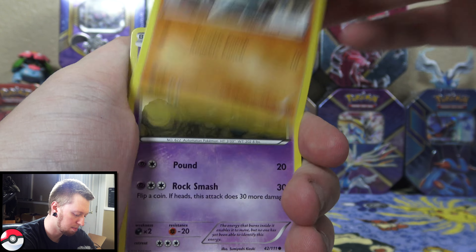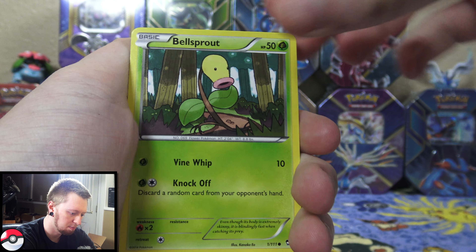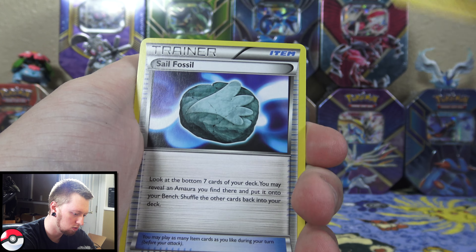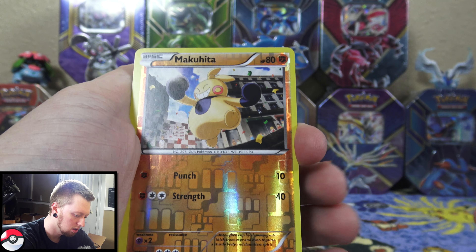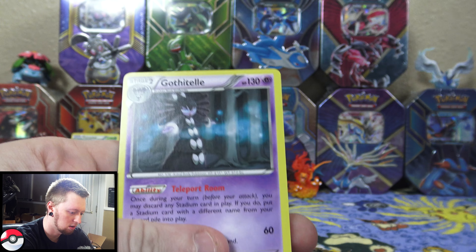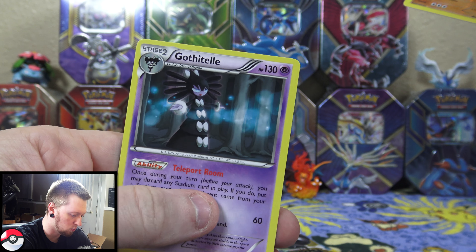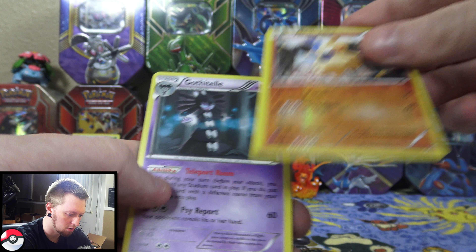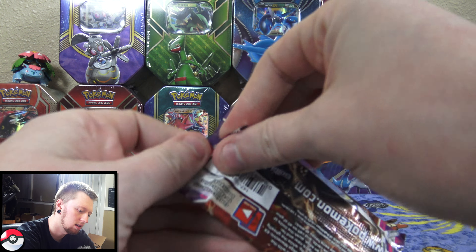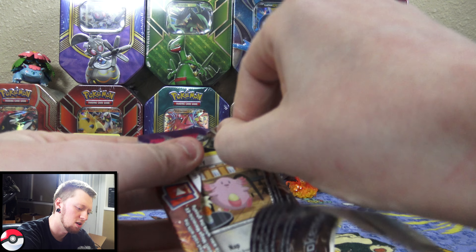We have Deino, Ponyta, Marill, Litleo, Rufflet, Pokemon Ranger, Rapidash, Ambipom, a reverse holo Drifloon, and the rare is Probopass. Not the best pulls on the first tin there, but we do have the Venusaur tin here, so hopefully we can make up for that with this one.